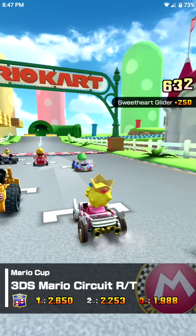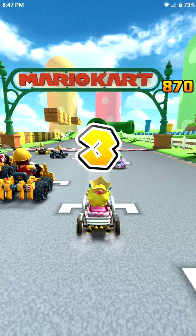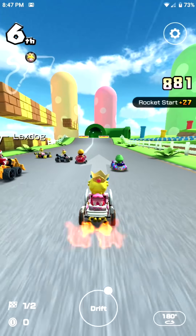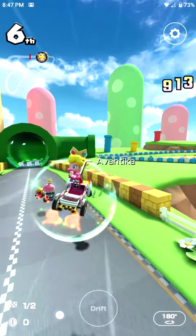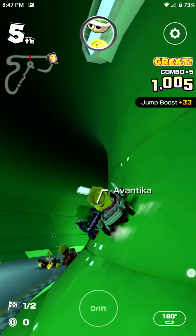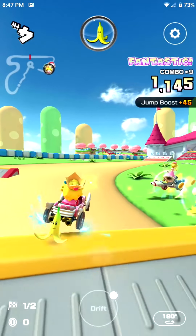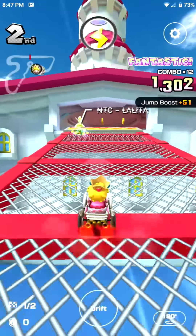Now we're back to 3DS Mario Circuit RT as Baby Peach with the Day Tripper and Sweetheart Glider. I've got access to the bubble item — would have been a good special item had we been able to use items while inside it. But the Sweetheart Glider will give me a higher chance of banana peels if I'm out in front, so I don't have to worry about coins as much. We just got a banana peel, and that's a coin frenzy — nothing to worry about.